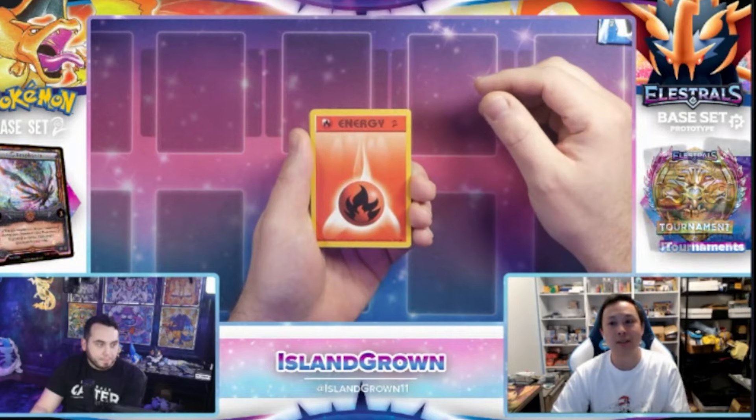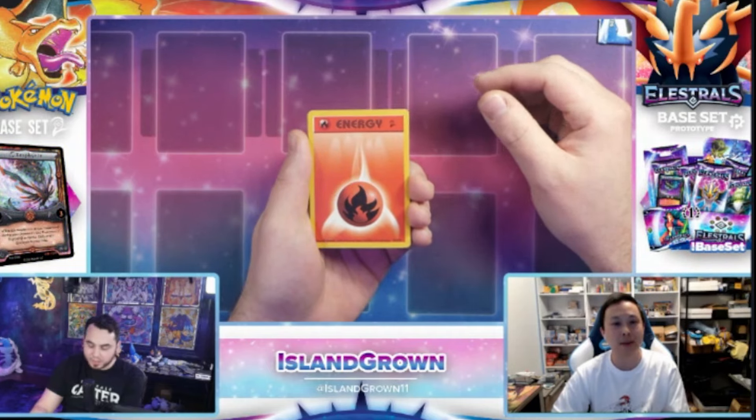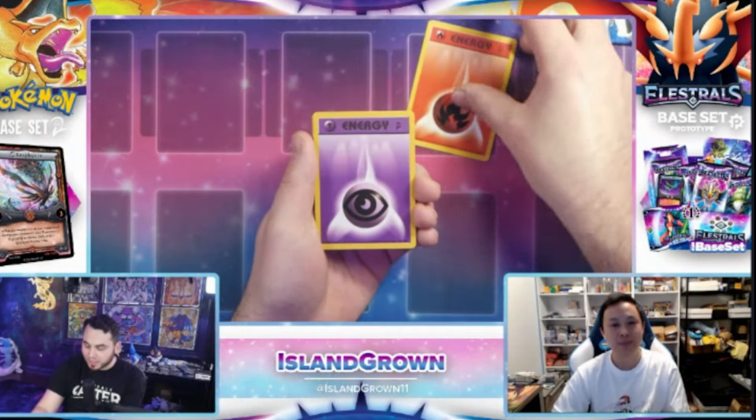What's your number one chase card out of Base Set 2? Let's see if we can get it for you. I like the Water line — I like Squirtle, Wartortle, Blastoise. Blastoise would be awesome. Let's get it, man. We haven't seen it today. Let's see if this is the pack.